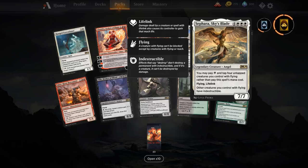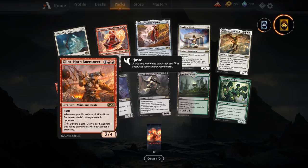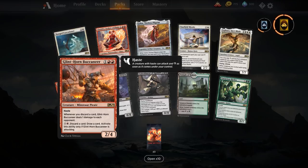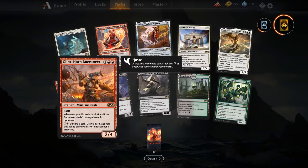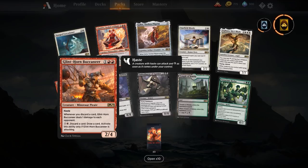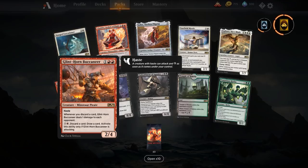Glint-Horn Buccaneer — two red and one for a 2/4 with haste. Whenever you discard a card, Glint-Horn Buccaneer deals one damage to each opponent. If we remember the red Cavalier, it can discard as many cards as you want and redraw — so you get value out of that, dealing one damage per card discarded. We also have Gideon's Heartwarming Redemption that discards your hand and redraws, and Neheb capable of refueling your hand. We have a lot of wheel effects that make Glint-Horn Buccaneer quite interesting. Probably not a one-turn kill but it can do severe damage if you've got two in play.